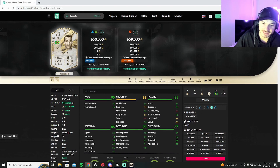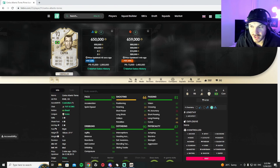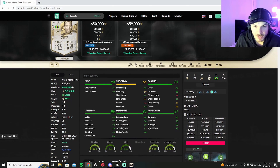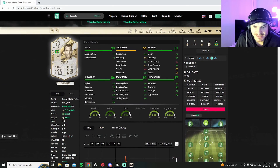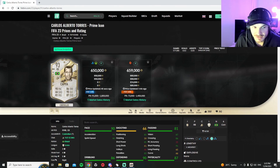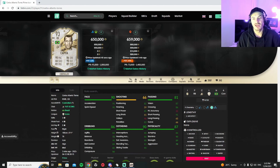I'm definitely gonna get him, I'm gonna try him out so you don't have to and let's see how he goes. Carlos Alberto is Brazilian, three-star skills, four-star weak foot, 5 foot 11, high/medium work rates. The interesting thing about this card is he plays as a right back and a center back. I'm hearing so many things about him being an amazing center back, so I'm gonna try him as a third center back in a 3421 which is gonna look juicy next to my Van Dijk and Ramos.